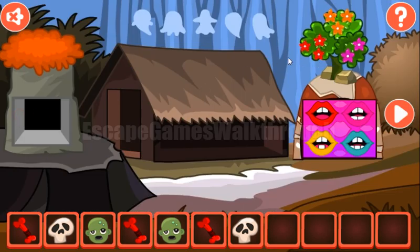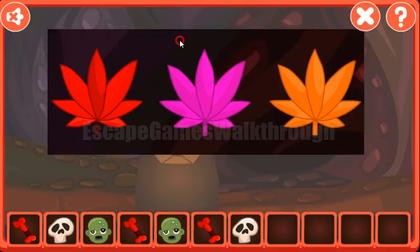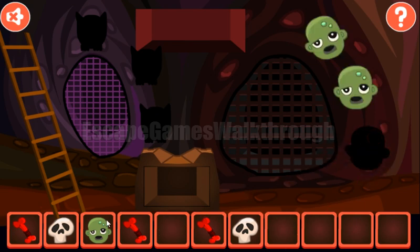Now let's go again to the first screen. Here we need to count the flowers — there are red three flowers, orange three flowers, and purple two flowers. So the same number of times we need to push here: red three times — one, two, three — purple two times — one, two — and orange three times. We've got the first zombie face.